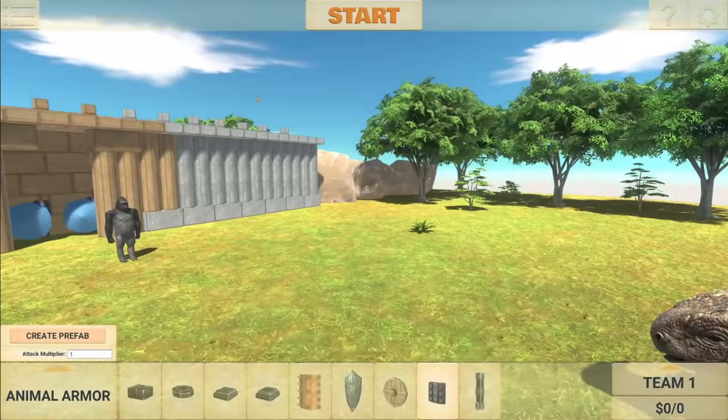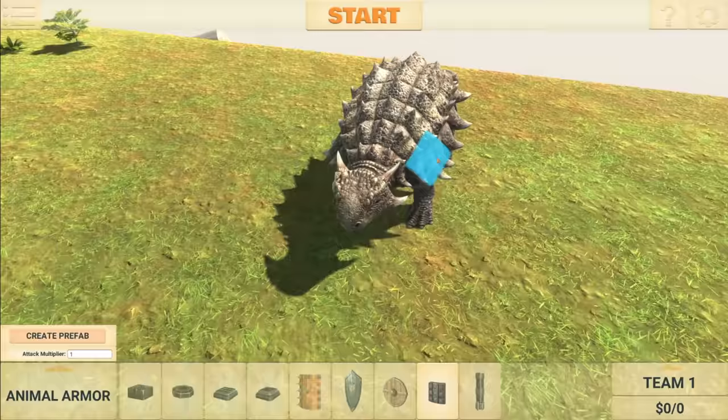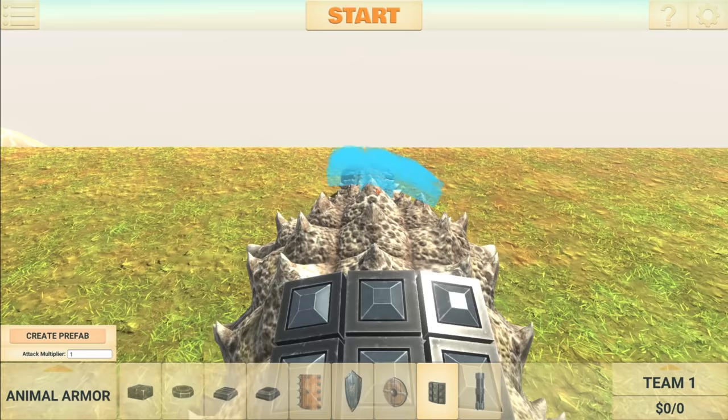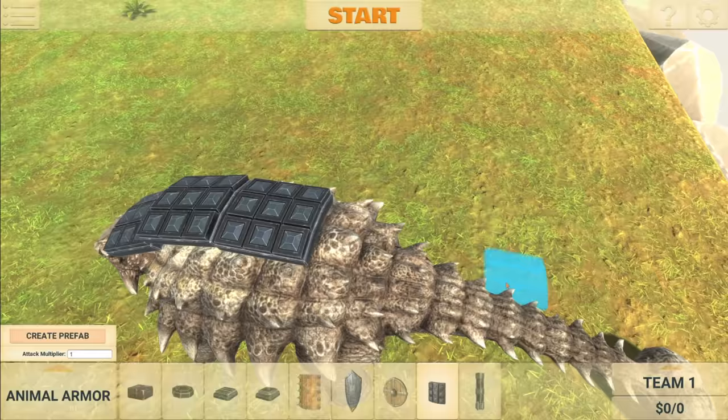Welcome back to Animal Revolt Battle Simulator. The first suggestion of the day is to armor up the Ankylosaurus from the herbivore dinosaurs with spikes on his tail club. Sorry if I pronounced that wrong, but let's get started right away. So I'm going to scale up this piece of armor and have it go along his back. I think that's going to go really nicely with the shape of his body, and then we can add extra spikes there as well if we want.